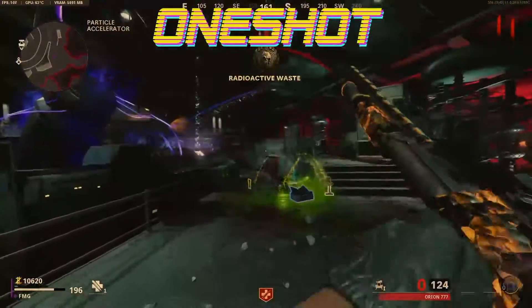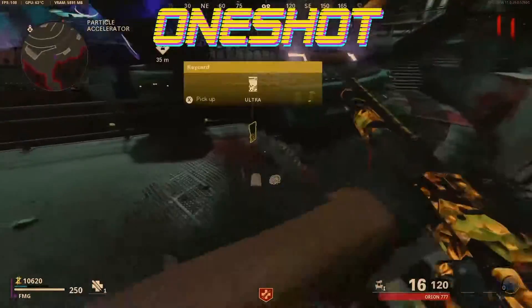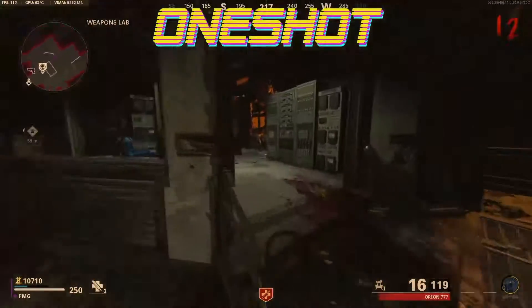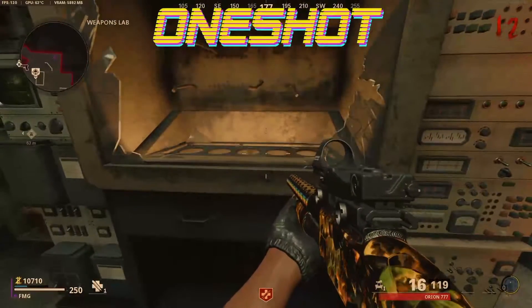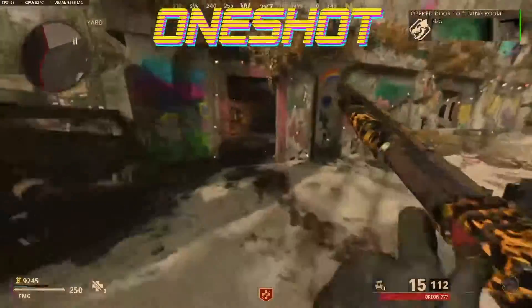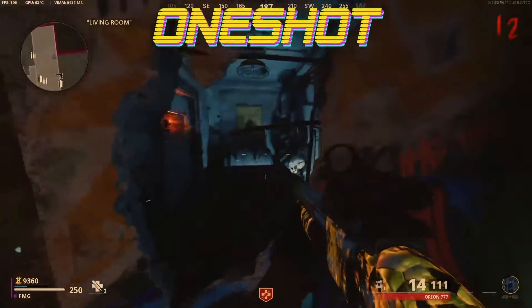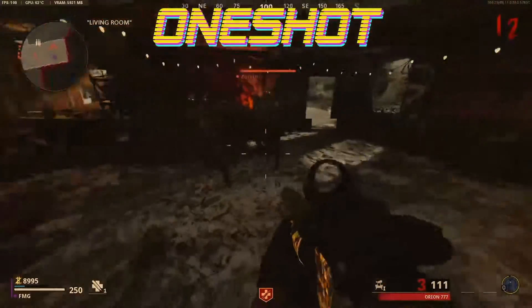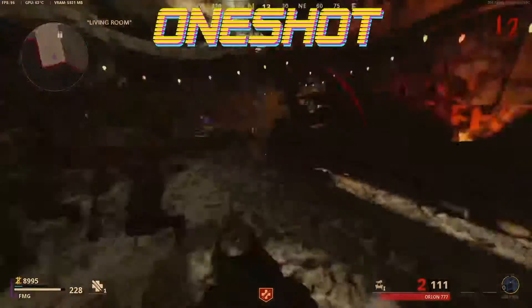The third and final easter egg is going to get you the D.I.E. Wonder Weapon. All you have to do is kill the first boss and pick up the gold card that he drops. Once you have the card, insert it into the machine near the deadshot daiquiri perk. Take the item out of the drawer and bring it back to the spawn area, inserting it into the crack in the wall. The D.I.E. portable super hoover then needs to suck up some enemies to enable itself to shoot a blast and blow a door off to reveal itself.